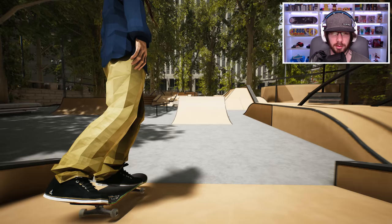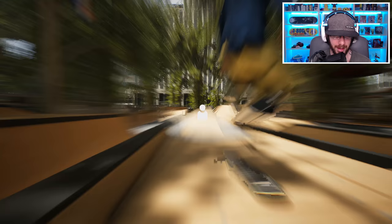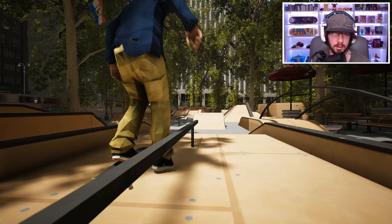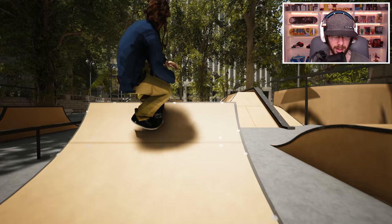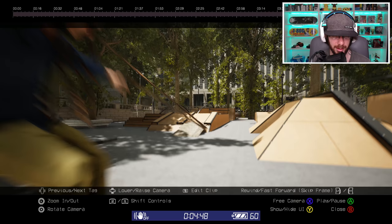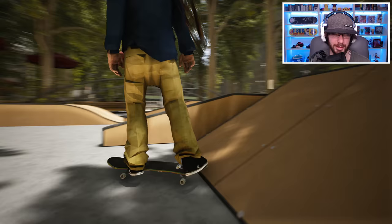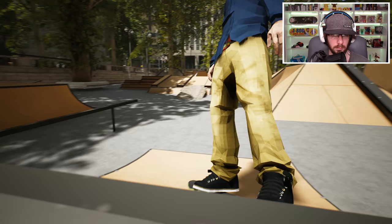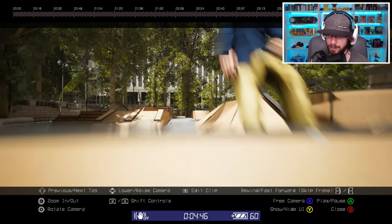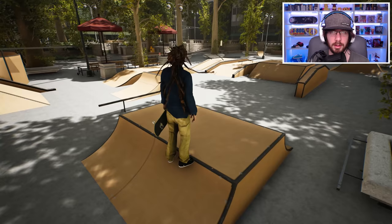I wonder if we can have a good-looking spine transfer — I'm probably going to have to pop right here. I wasn't expecting it to be straight up and over, but that's what I want to try. Maybe do a simple backside flip on the lip before going over. I got into a tail stall! I wasn't trying to go back into it like that but it's nice that I actually got a tail stall. That was really sketchy but it worked out.